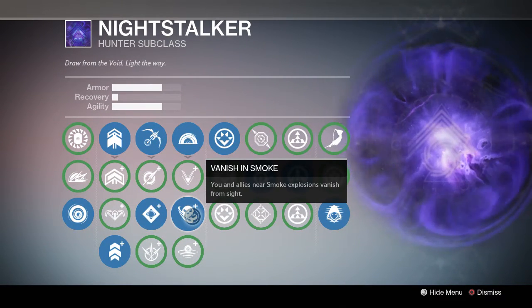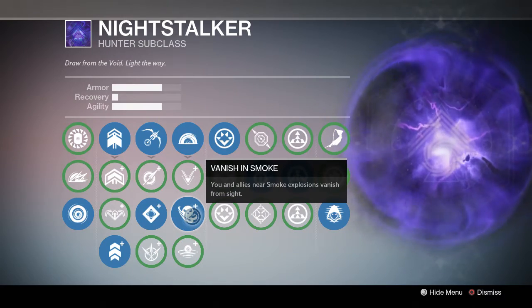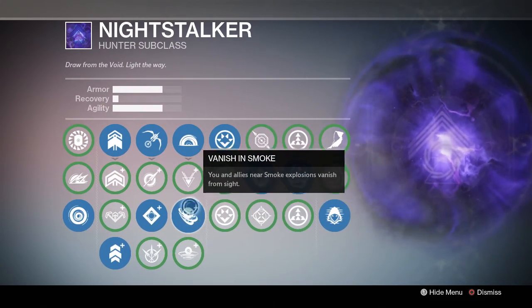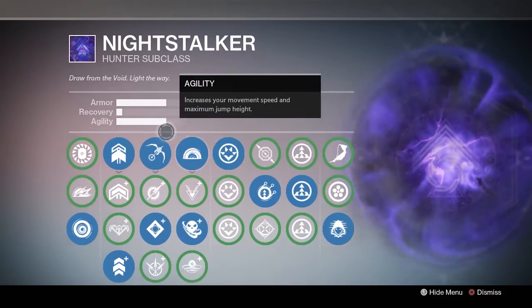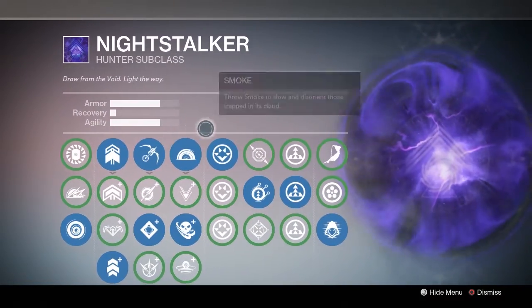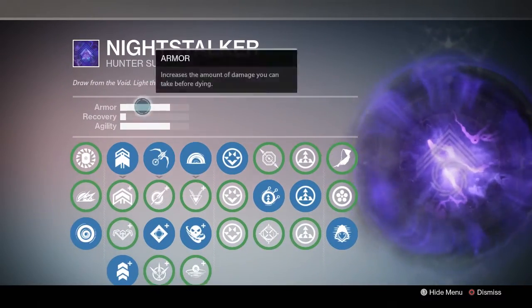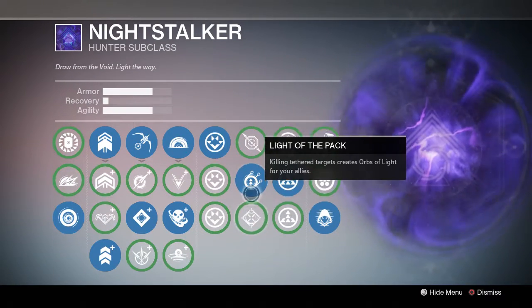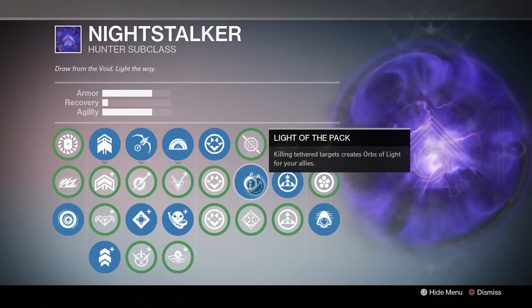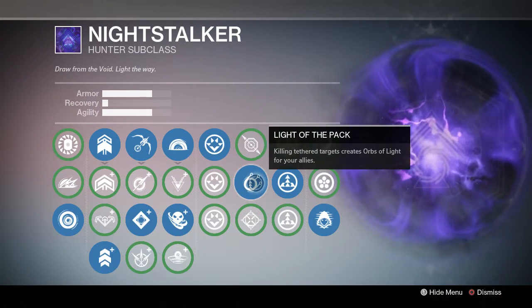I like to use vanish and smoke as my melee just because I can get me and my allies out of danger in times of need. For the middle perks, I run light of the pack — killing tether targets creates orbs of light for your allies. More orbs equals more fun.